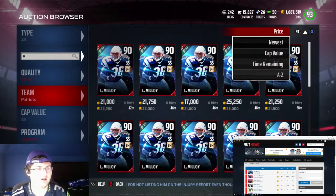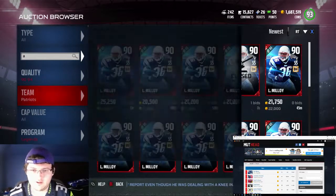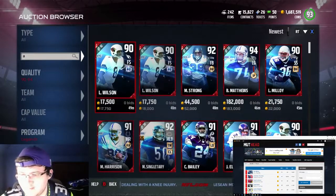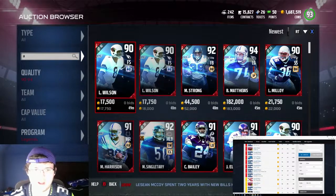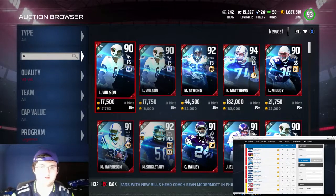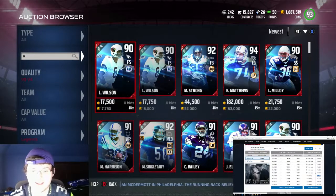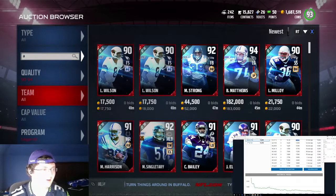Let's change it to newest again and go back to all. I just see someone bought it for 21k. Larry Wilson — I know you could probably get 25k out of him. MuttHead has him going for 16k on average, but what we can see is how much he's actually selling for today. And as I look at today, he is not selling for more than 18k. There is someone up for 15k, but I just don't feel like 15k is going to be worth it. So we're going to change the letter to H.